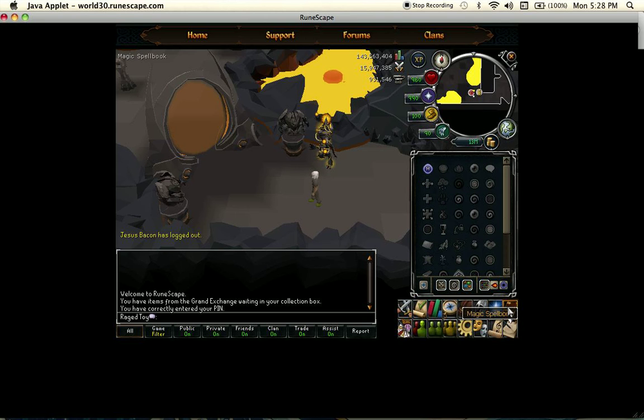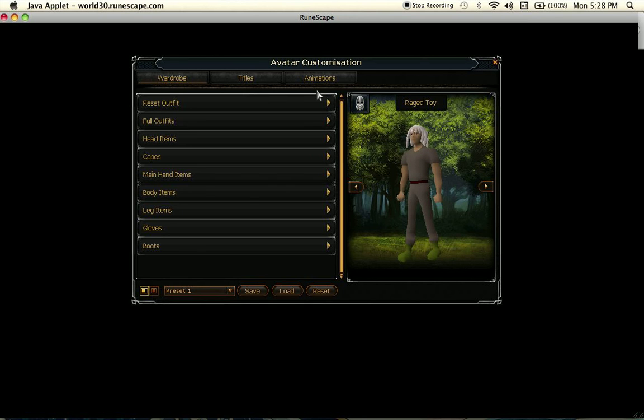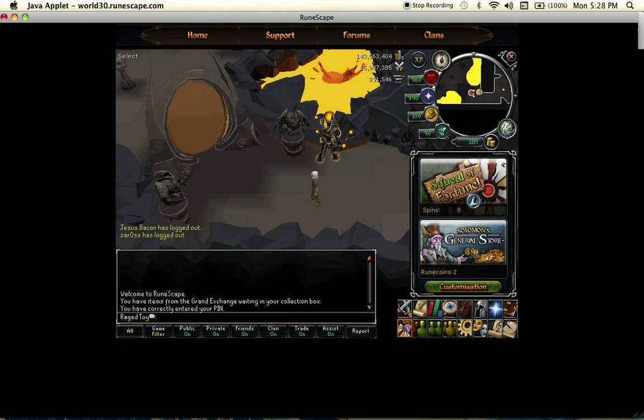So I have curses, one lunars. I can go to Solomon's Store — the only thing I got was the headbutt into mining emote. I don't remember how this works, but there it is. And I have like two runecoins left. But who cares about Solomon's Store or Squeal of Fortune — never gonna buy spins, never have.